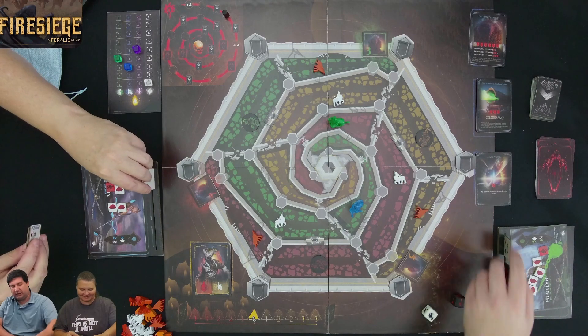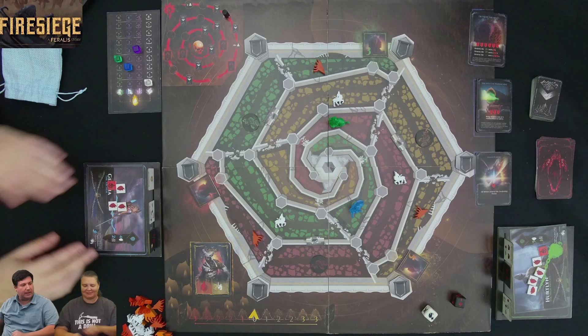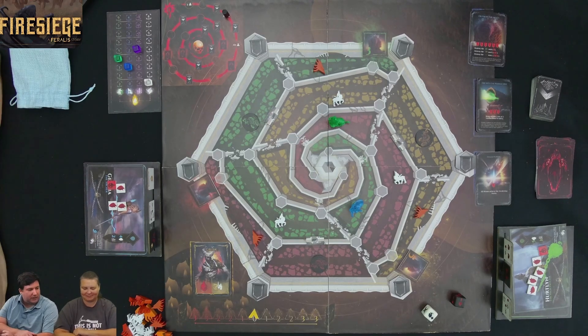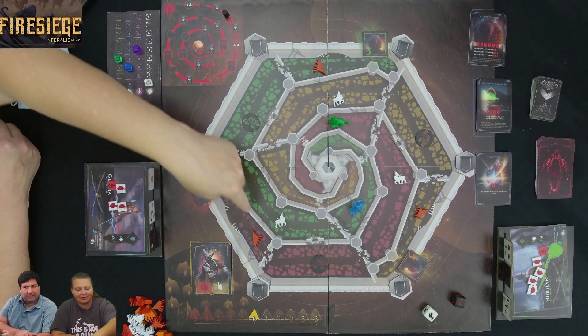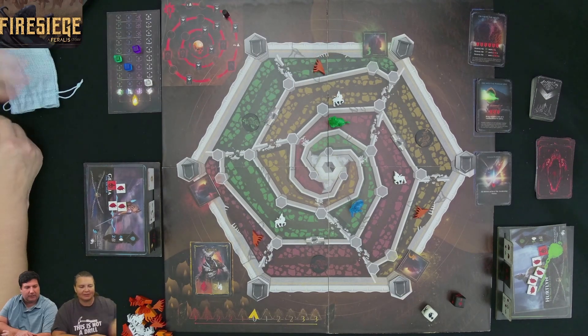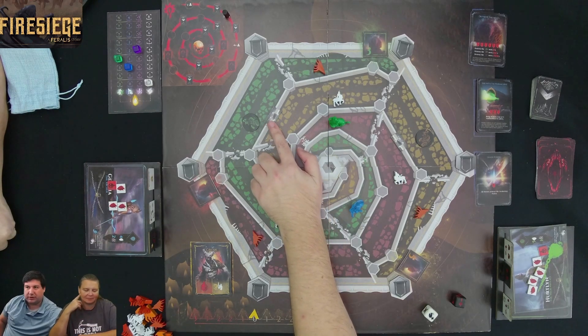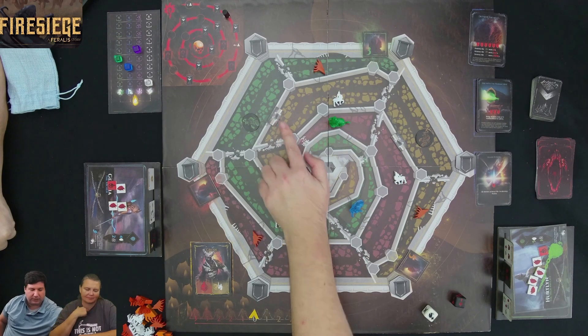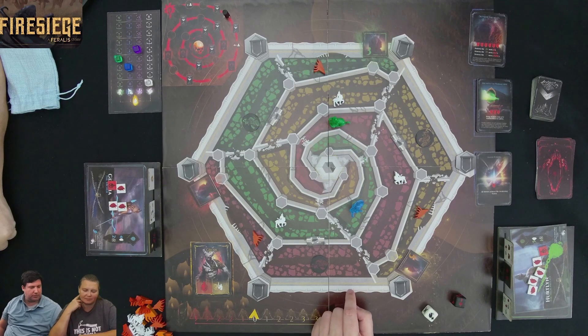I drew my tiles and Kim has hers. Kim, what is your goal? I'd like to sprint as fast as I can to this nest, because I think I can take that out by myself. That way we can shut that lane down and focus elsewhere. There are also broken walls here that we can repair or break further, which could be a shortcut.